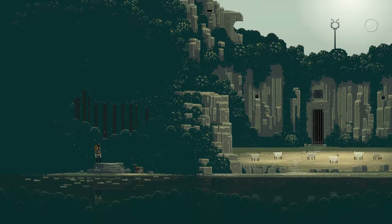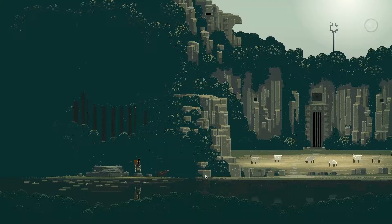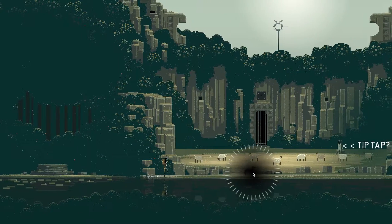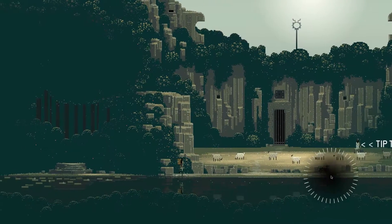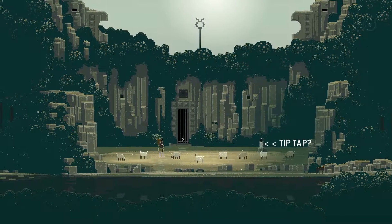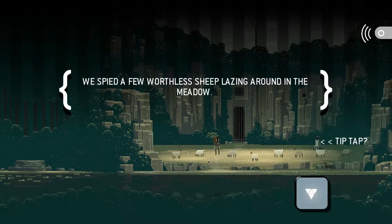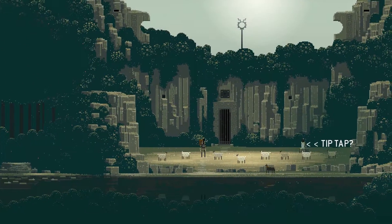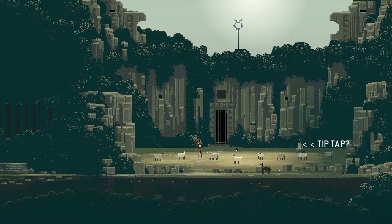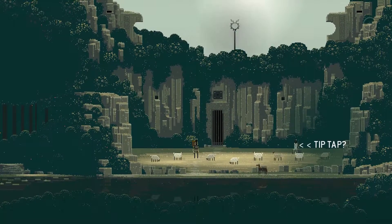We can start looking at things, so let's look at our dog. Pet him and then he leads us somewhere. You tip tap to walk, but you can also just hold it and walk whichever direction you point. We spied a few worthless sheep lacing around in the meadow. For some reason this protagonist uses the collective - I don't even know - but she just says 'we' for whatever reason.